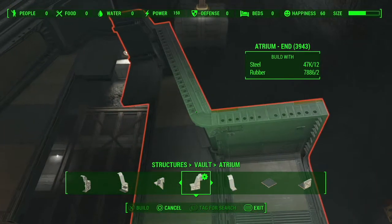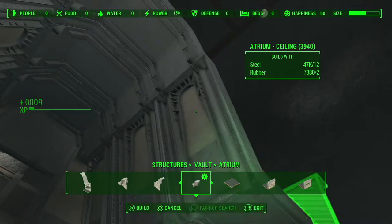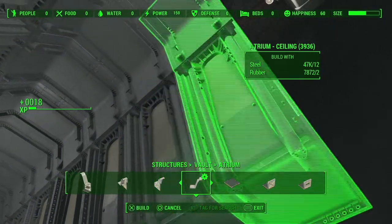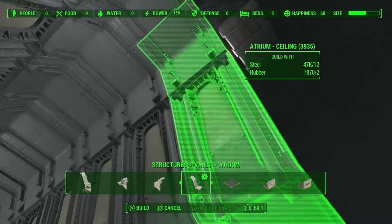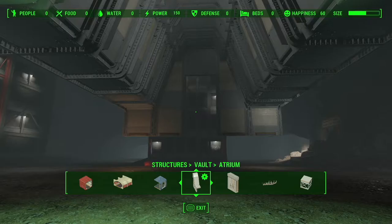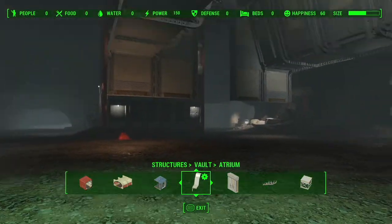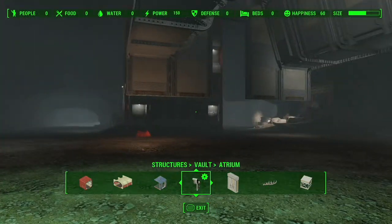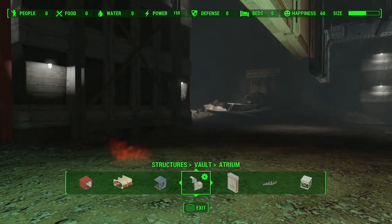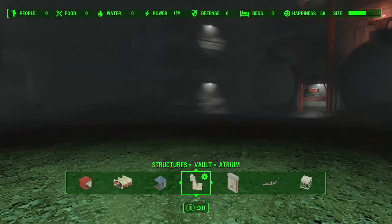Do the same thing on the other side. It should look something like this. You want to fill in the gaps. My personal preference is to have the overseer's room on the left side from the doorway, because there's less room over there — there's enough room to build an overseer's room but nothing else. On the other side you'd waste a lot of space.